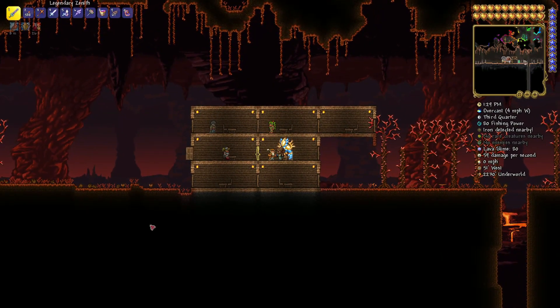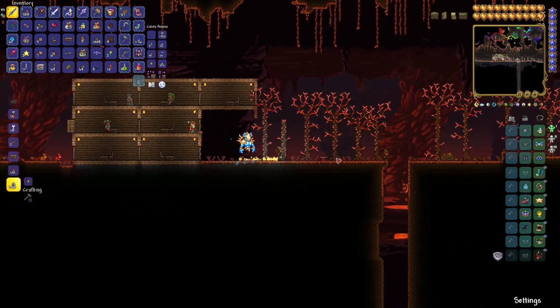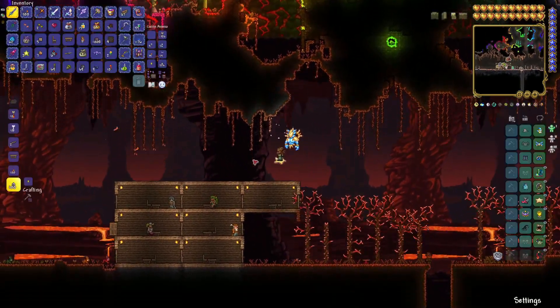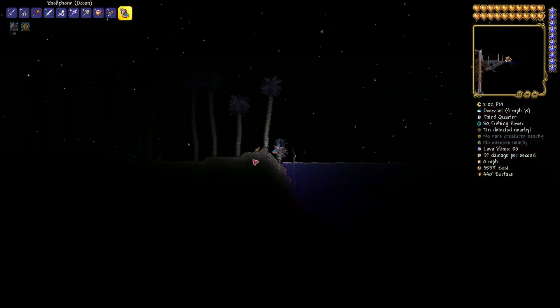Now that the guide has been thrown into the lava and the Wall of Flesh is defeated, we are in hard mode. Before I get to the actual fight, let's read quickly what the wiki says about Mechdusa. Mechdusa is an early hard mode boss exclusive to the Everything Seed, which is composed of all three mechanical bosses. It resembles a large serpentine-like creature composed of Skeletron Prime, the Destroyer, and the Twins. So we combined all three into Ockram's Razor. Let's head up to the surface, let the boss fly around for a little bit, and then we'll start the fight.